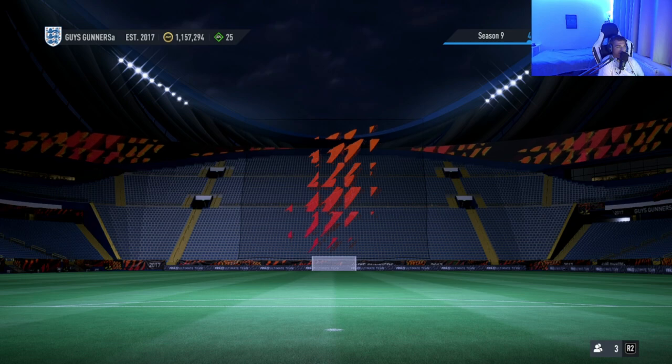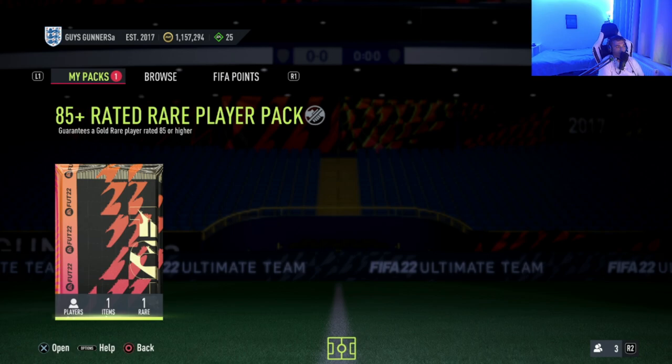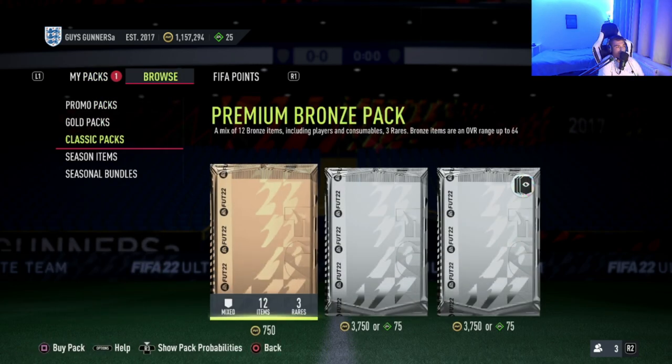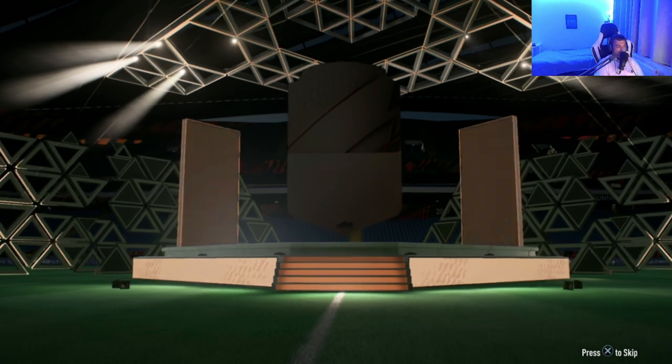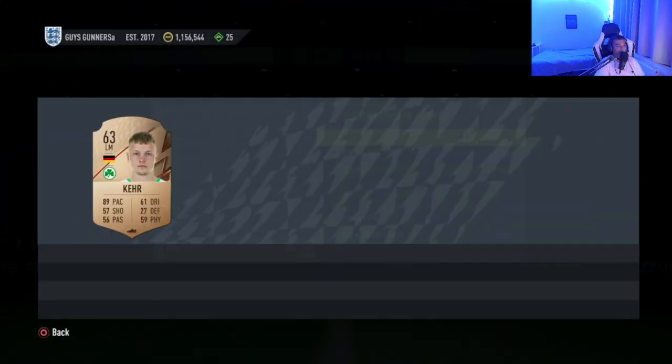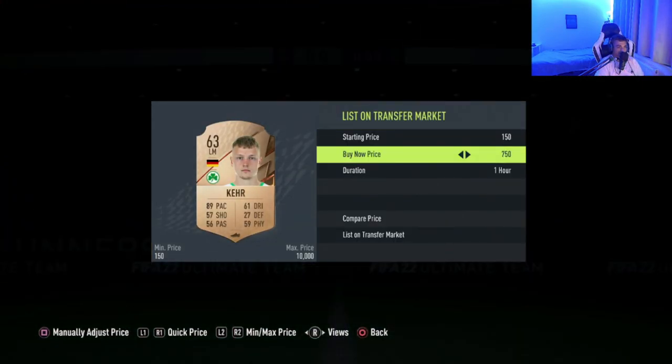The final method — and the one pretty much guaranteed to work on release of FIFA 23 — isn't actually a trading method, it's a coin-gaining method: bronze pack method. Bronze pack method is the best way to build your club at the beginning of a new FIFA while making coins. Head over to the store and open bronze packs — hopefully still 750 coins or maybe even the 400-coin bronze pack. Open them, sell any cards with value, and compare prices. For example, this bronze rare is worth 750 coins, which pays for the pack entirely.